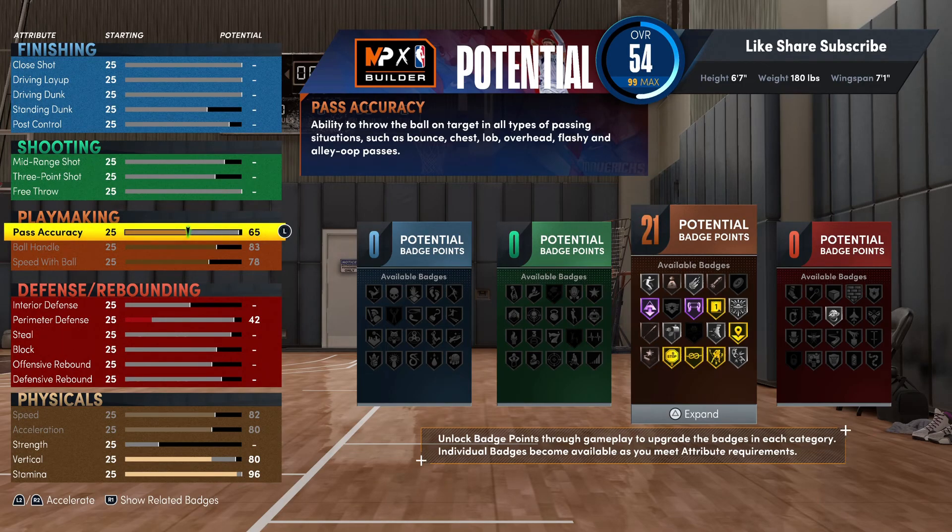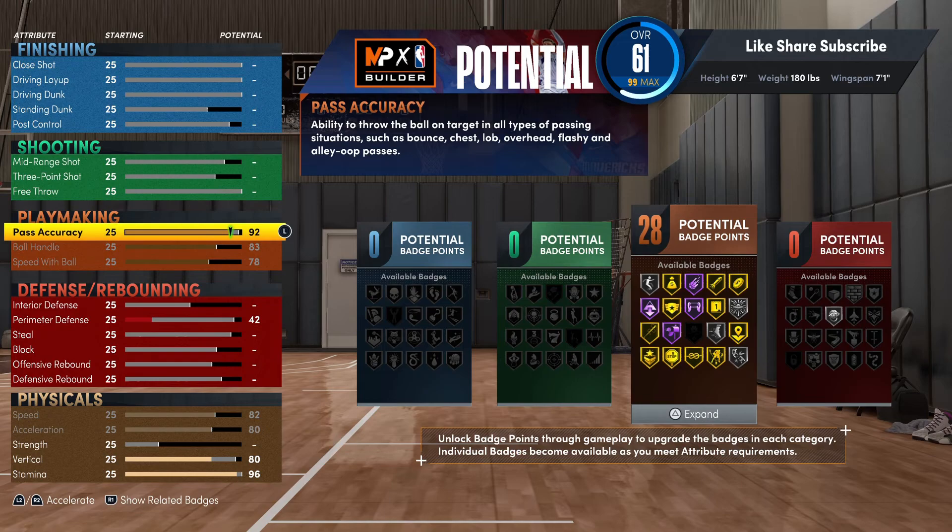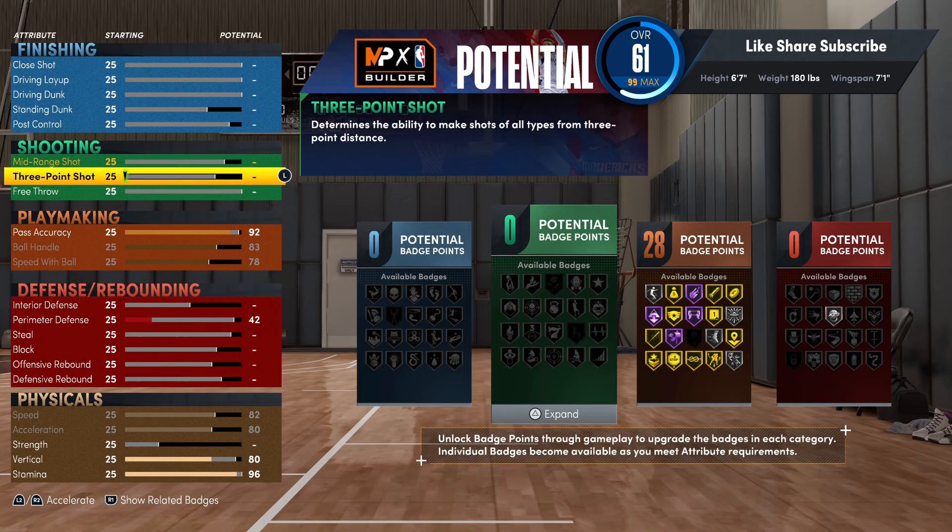That pass accuracy we're gonna go 92, so you see you're getting the gold bullet passer right here. You got gold bailout, gold dimer — really almost all your facilitating badges on gold, and gold dribbling badges. With 28 badge points that's really enough to put on your bullet passer and still have points for tight handles, quick first step, unplugable, and everything like that. You could add a couple more badges if you want to.